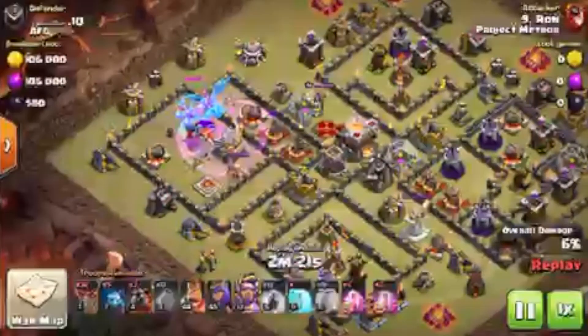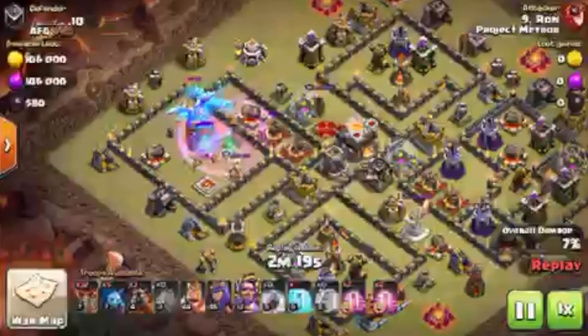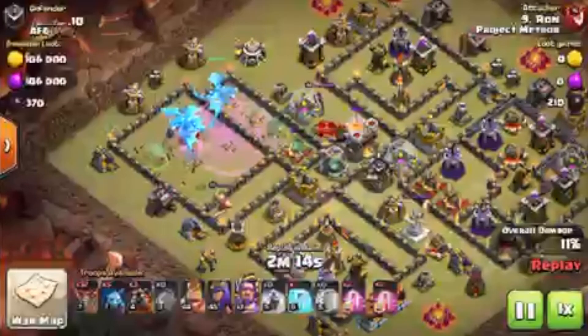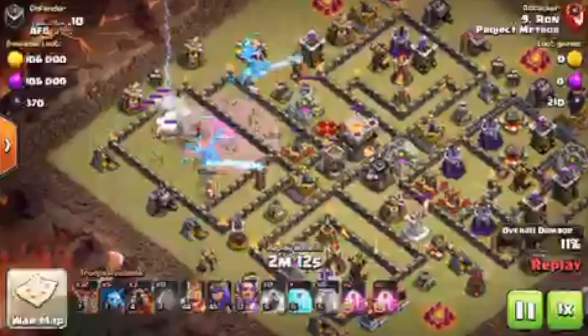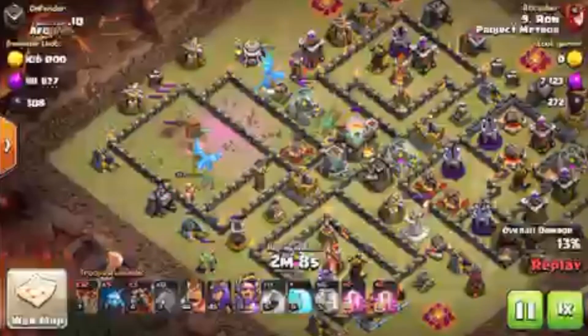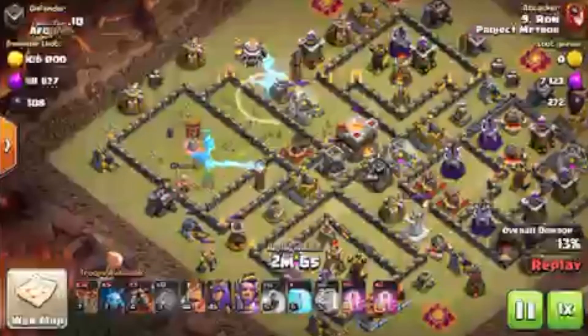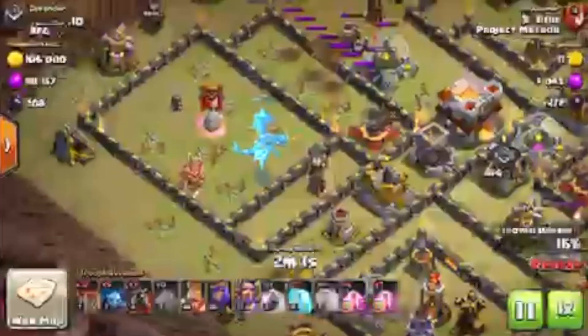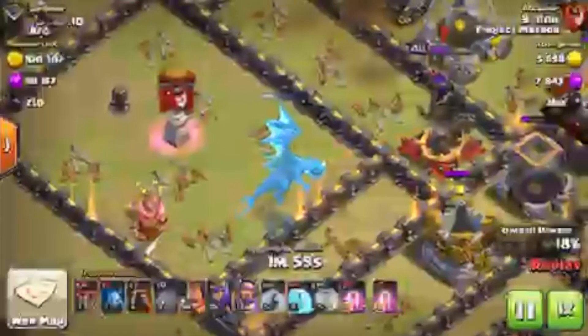We are going to destroy the eagle, we are going to get some expo action, and I do not believe we are going to get the queen with her pounding down with that level 40 godlike ability. E-drag is going to be working though.